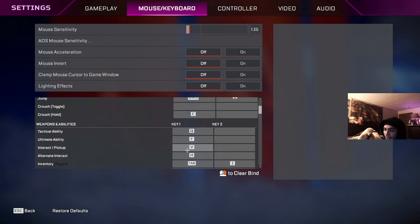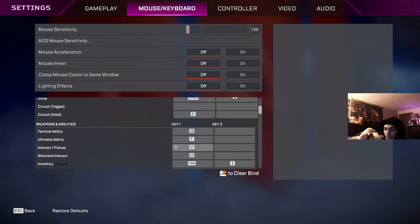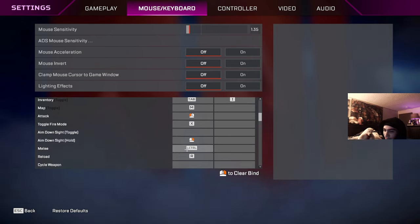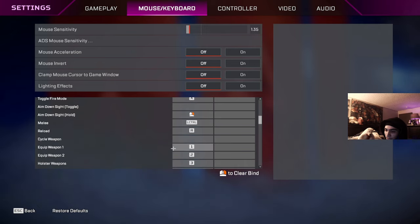My interact is V — I get flamed for this religiously, it's from my Fortnite days. The downside is your thumb is gonna get a workout. My alternate interact is H but I rarely use it. Inventory is Tab, map is M, shoot is Mouse 1, toggle fire is X, melee is Left Control, reload is R.